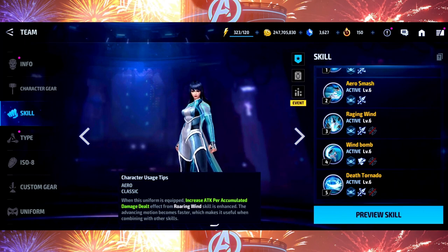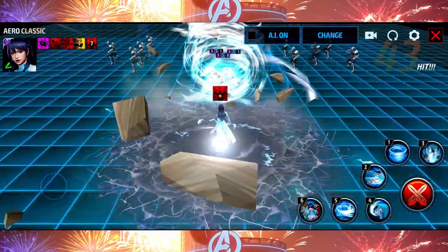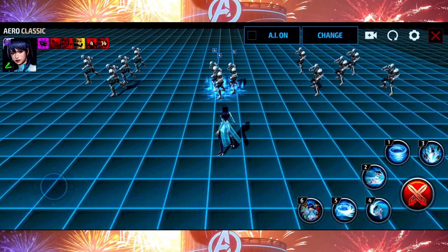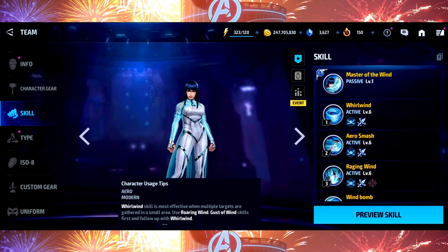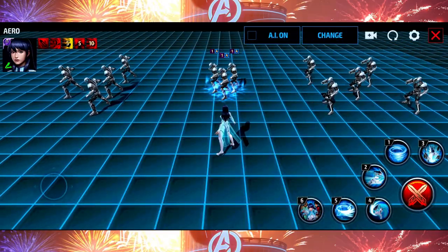The 15 HP recovery is undeniably one of her most useful skills — specifically the skill that has the damage accumulation. Speaking of the accumulation, in this new uniform they made it so the accumulation activates as soon as you press the skill. Look carefully: from the second I tap the third skill, the accumulation activates right away. You might be saying, why is that a big deal? Well on the base kit, that was actually not the case before.